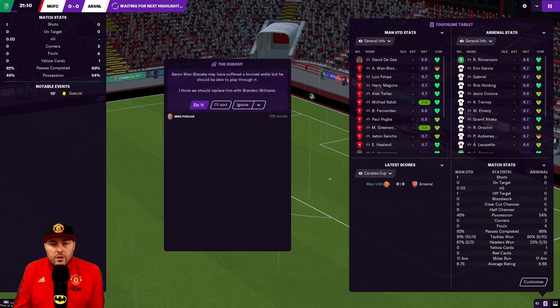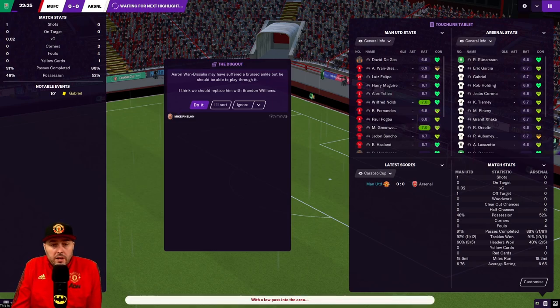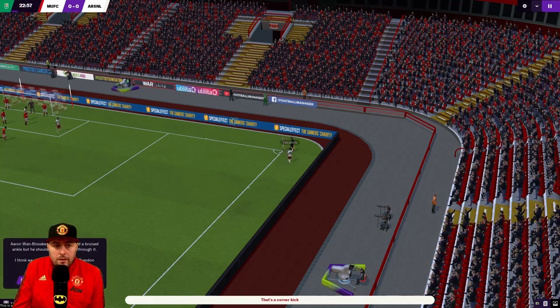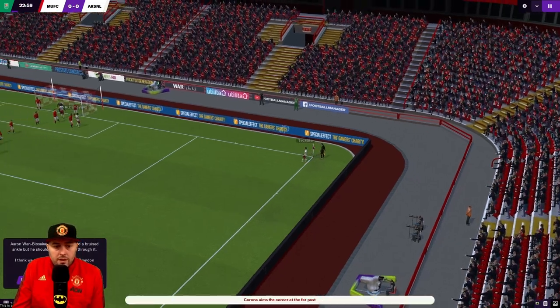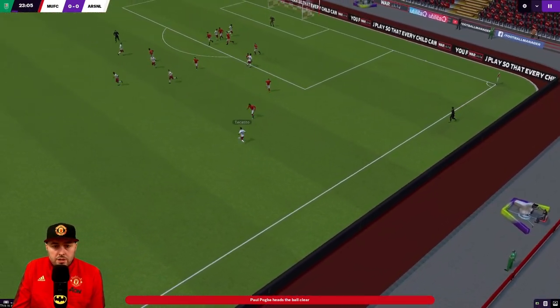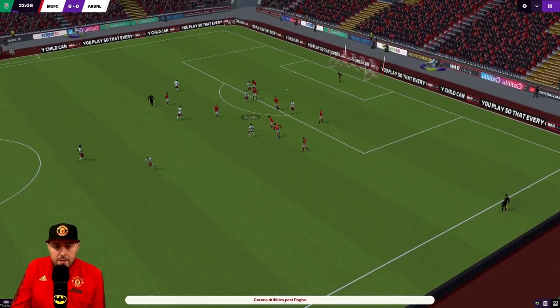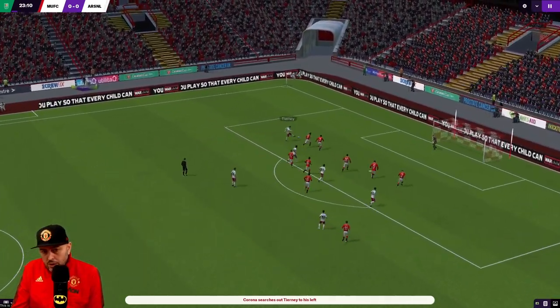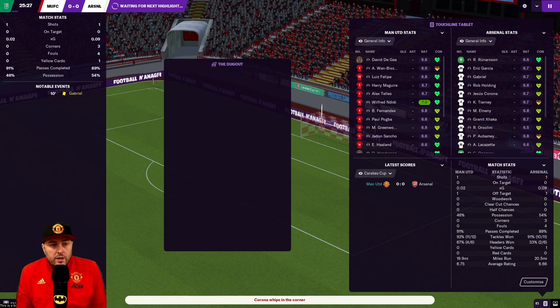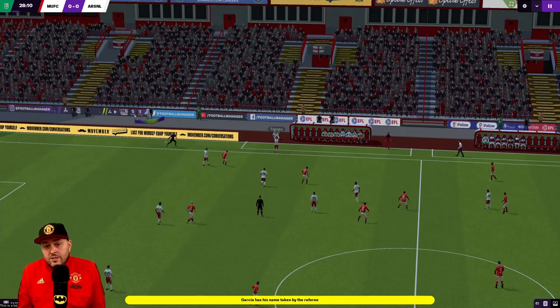The game started off a bit not too clever and Wan-Bissaka's got a bruised shin, which isn't what I want. I've got Williams on the bench who can play left or right back - he's mainly been a backup right back this year. We're not far away from the full game coming out, and when it transfers to a full game I might carry this on depending on how successful we are at the end of the season.